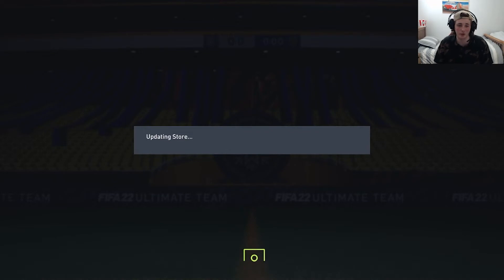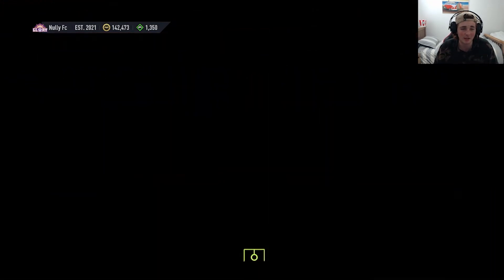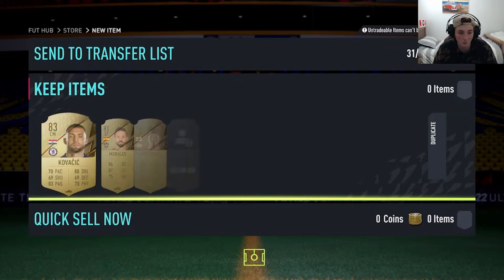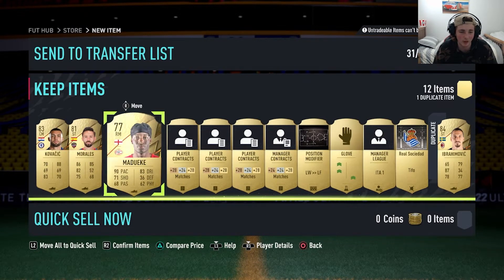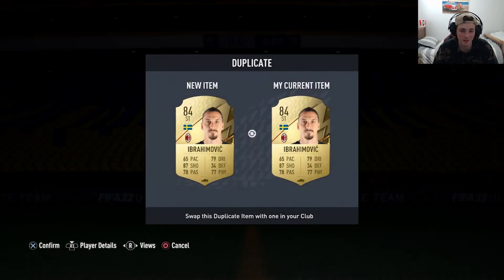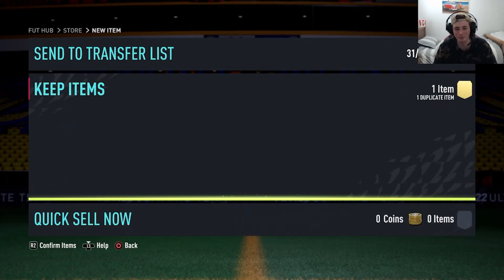Can we go back-to-back-to-back? That's the real question. So we've got a rare gold pack — we're guaranteed an 81-plus overall. It's not a walkout, it's a board. Zlatan. I've already got Zlatan in the squad. Hopefully there's someone else behind it, like a Gabriel Jesus. There's a Morales — he's got 90 pace, we'll take the rest of them. Hopefully the other Zlatan in my club is tradable. He isn't — ah fuck. We're just going to have to discard him, sadly.